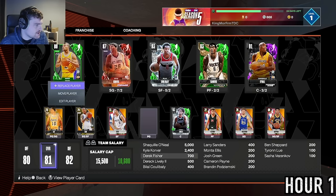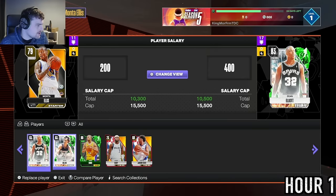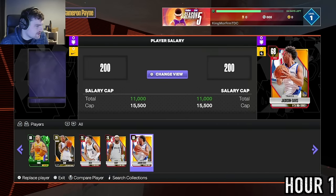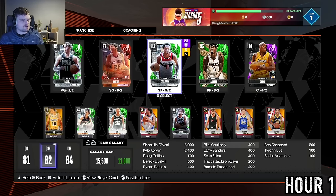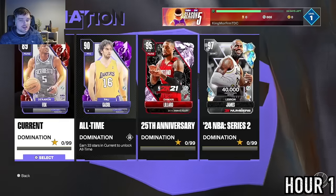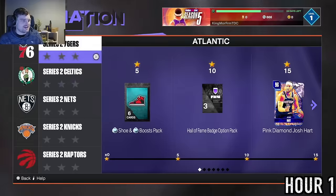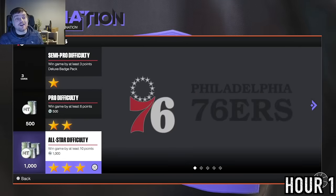We're going to start Dyson Daniels, backup shooting guard is going to be him, backup small forward him, backup power forward Jackson-Davis. This lineup should very easily be able to beat the CPU on All-Star difficulty — I shouldn't have any issues. We're now going to be playing Domination for the foreseeable future, lads. It's going to be a long, long grind.